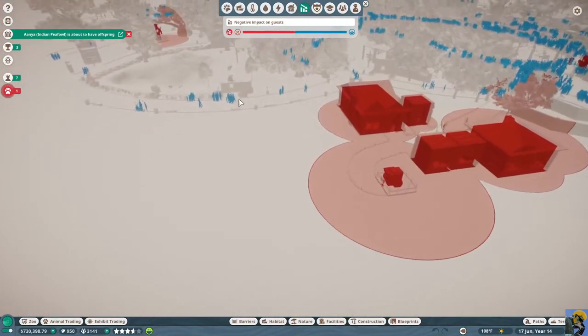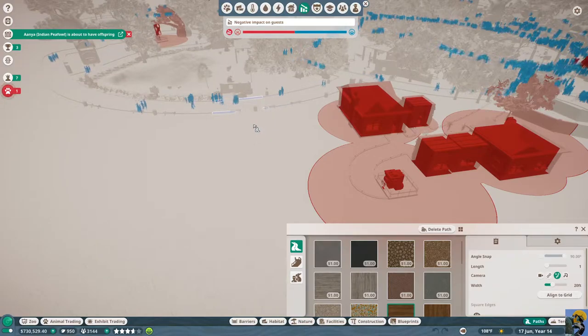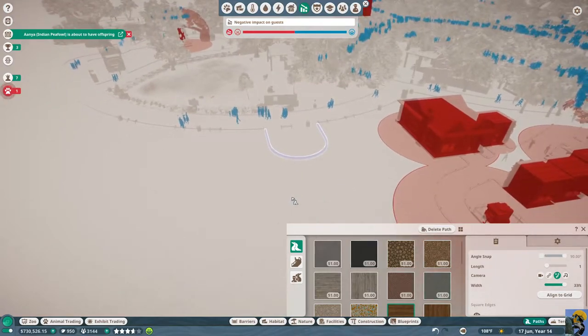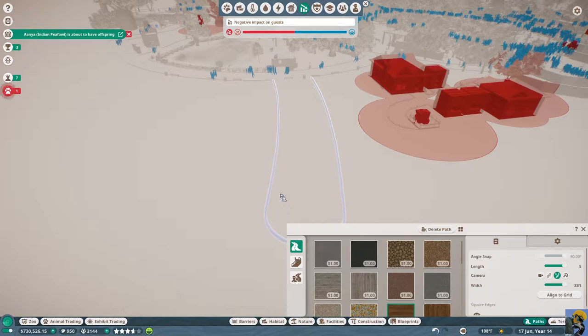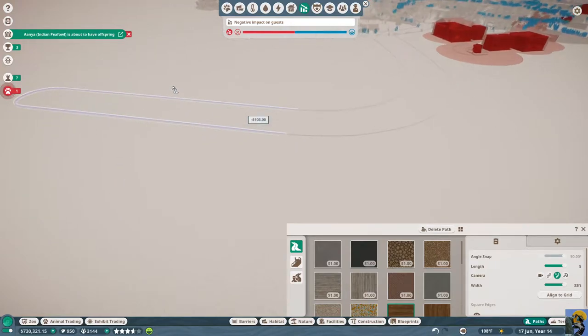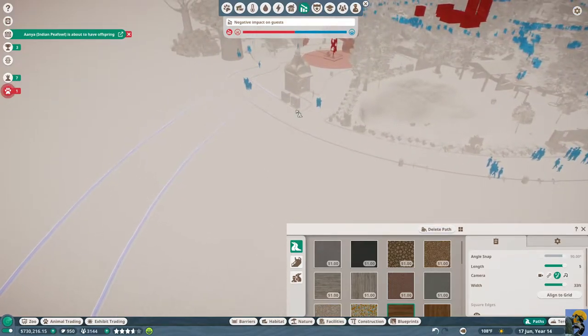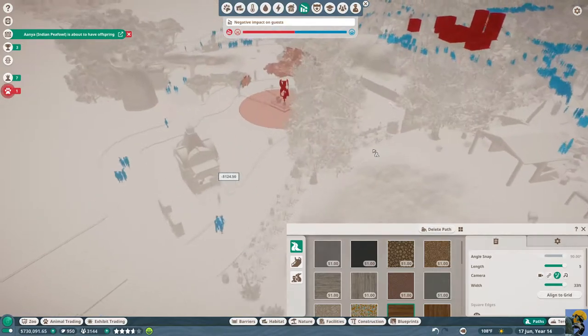We can see where to build a path right here. I like to build it wide — 26 is pretty good but let's go max and give everybody all the time and space they need. I'll make it as long as I can using the plus key and bend it like this — we're plenty far away from the negative impact. Then I'll hard curl this around and connect it, making an enormous habitat space for tigers.